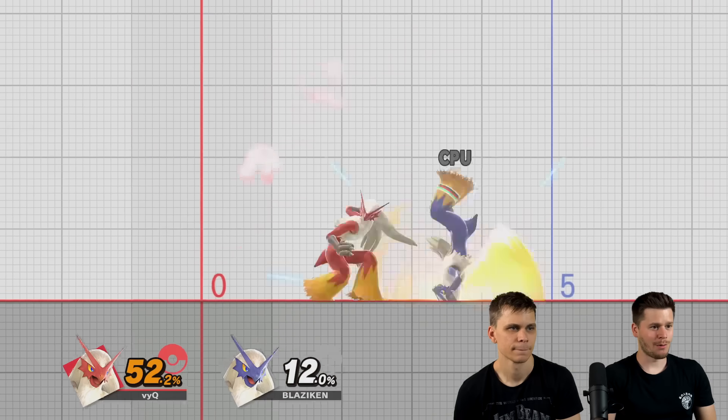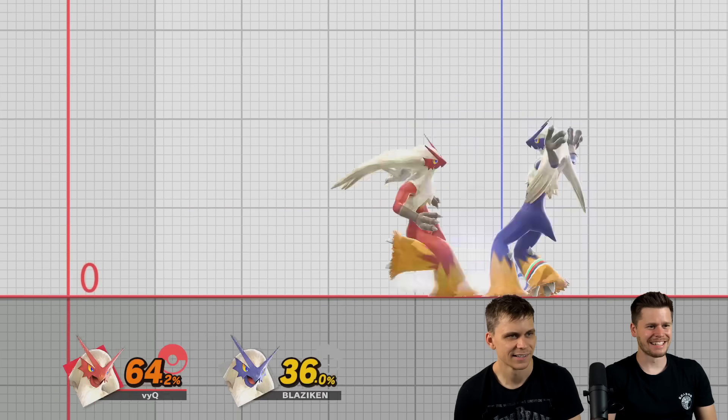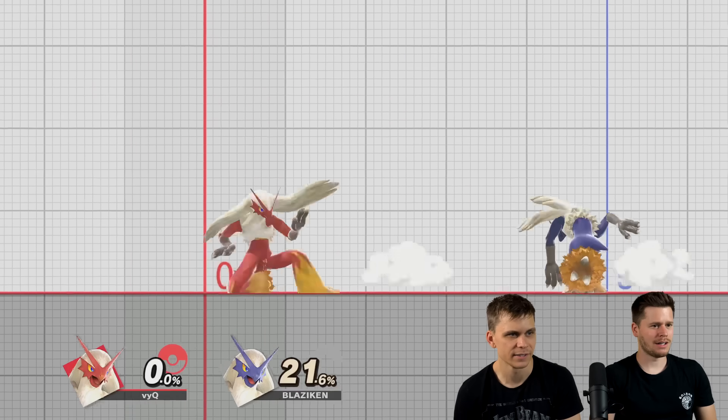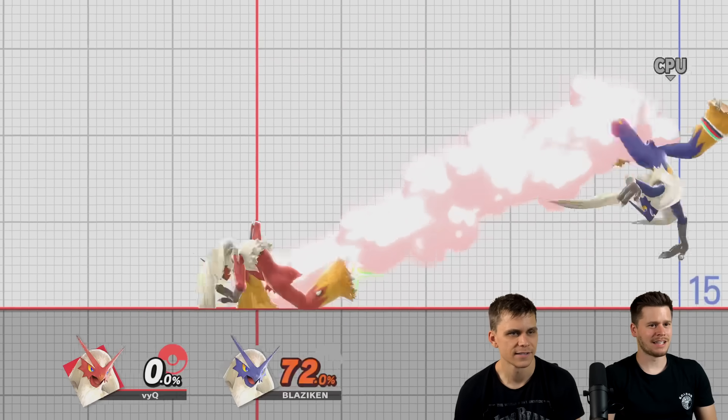Dash attack — whoa, let's go. But it has more lag, I think. Actually balanced. Down tilt — okay, it doesn't really know. Probably a tech chase. Give me some percent. Yeah, this is a tech chase.